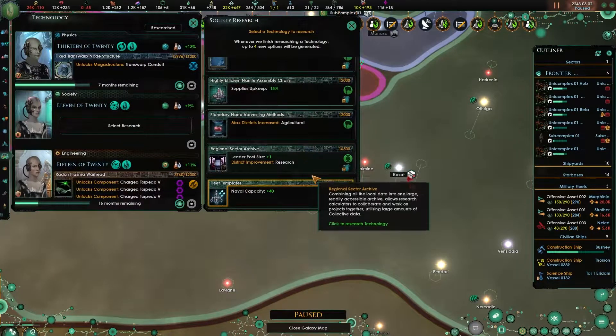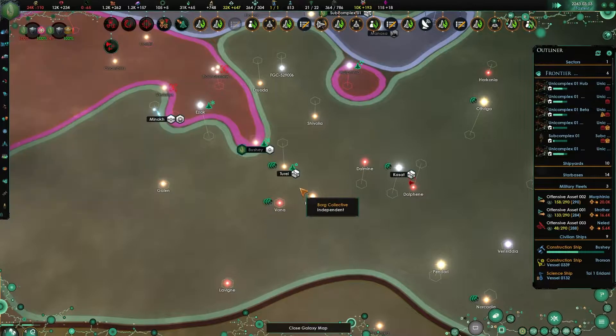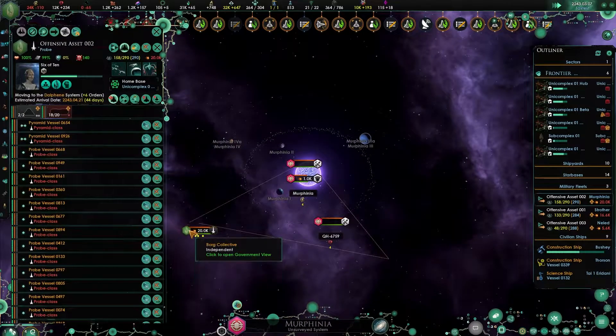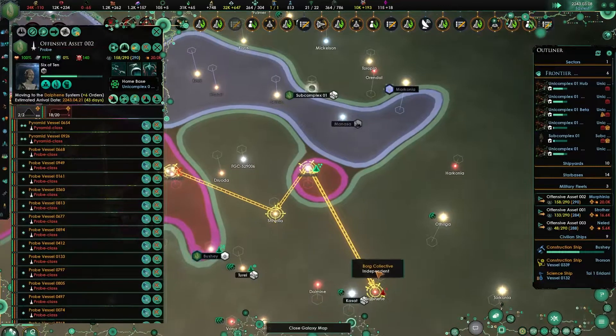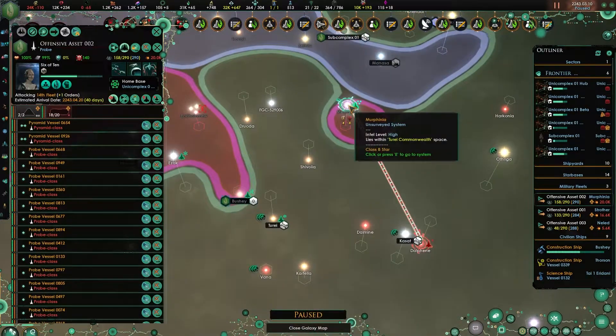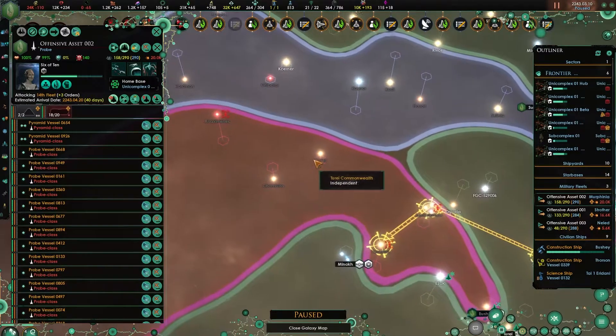New research - increased naval capacity is always a good idea. Let's do that. I want you specifically to attack that fleet - that way, if it tries to jump anywhere else, we can get it immediately.